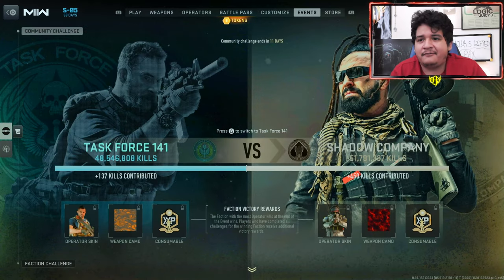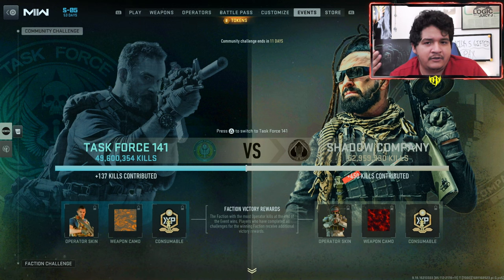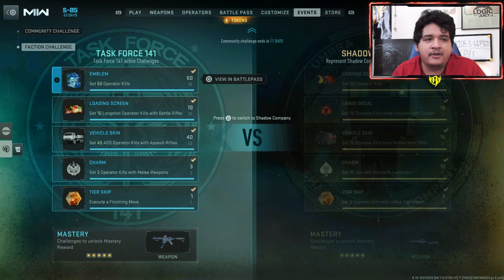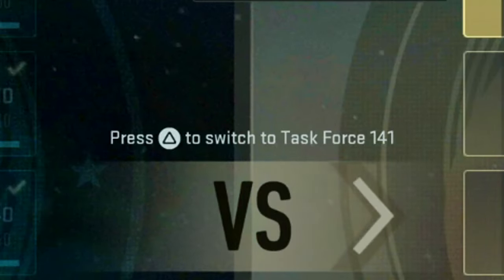There is a community challenge that we can talk about, but I'm going to focus on the faction challenges first, and then tell you a little bit more about the community challenge and how to unlock the items you see here. When it comes to choosing your side, you can do both sides — just toggle between them by pressing triangle or your respective button.